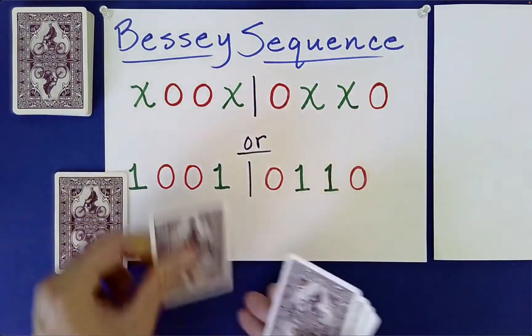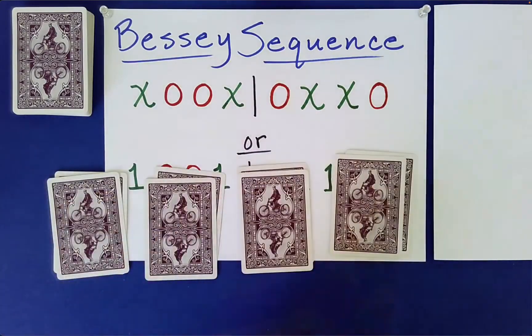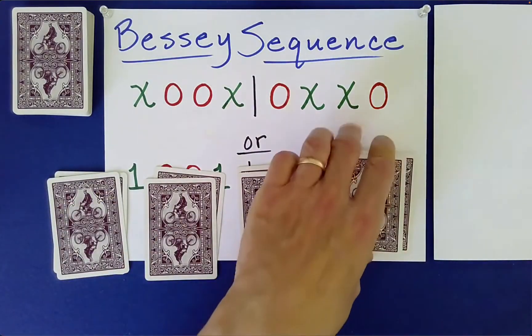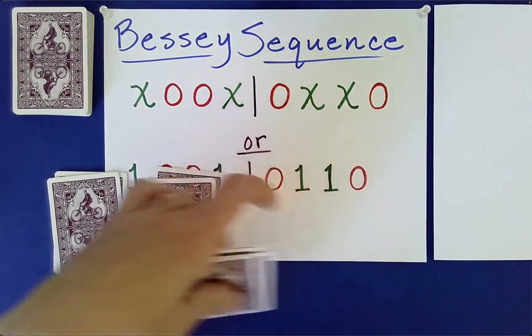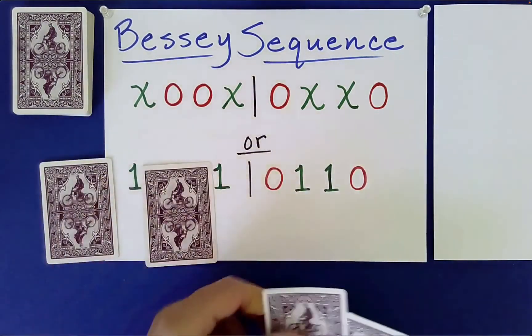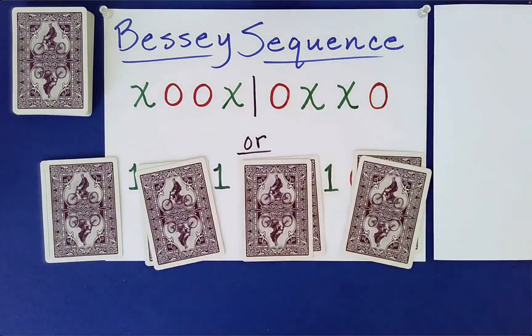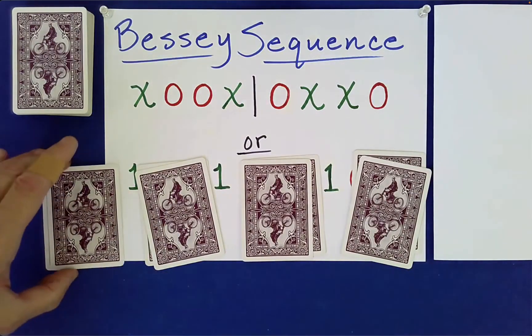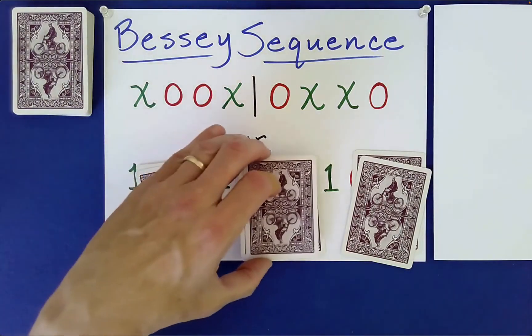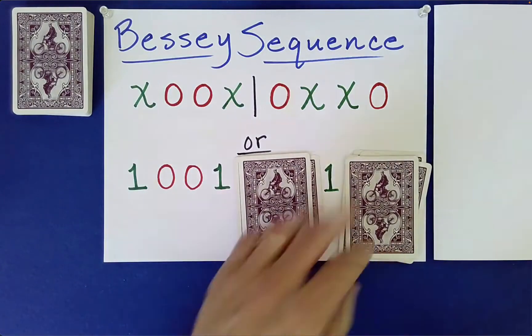We've also dealt into four piles with random stacking from left to right or right to left. We've also dealt into four piles where the stacking can be done in what I call a leapfrog fashion — moving from left to right or right to left, leaping over the one next to it with random stacking.